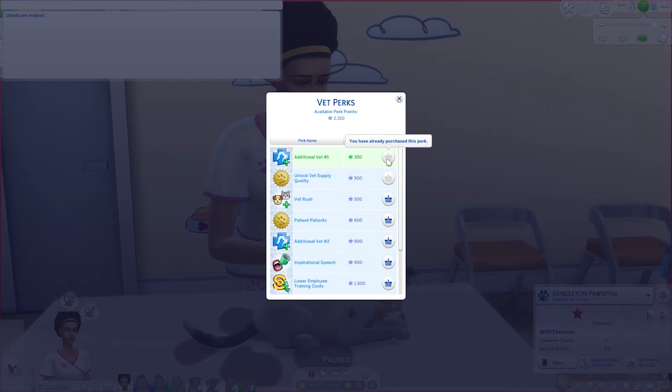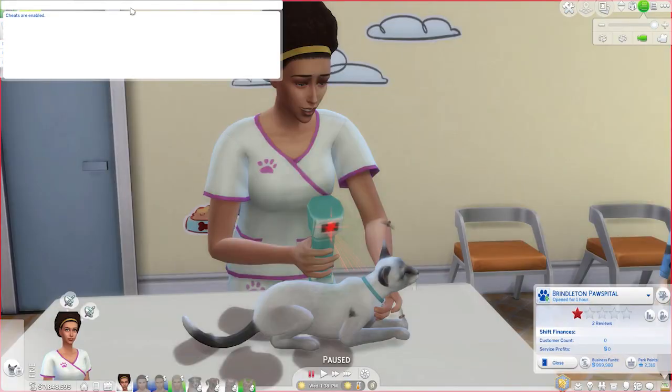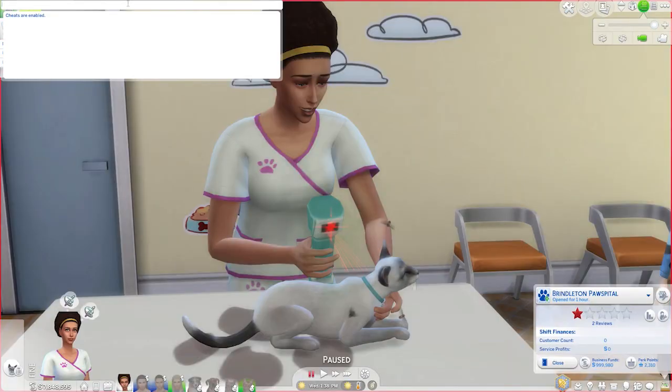Now I can come over here to my perks and as you can see it's all grayed out, and if I mouse over it says I have already purchased this perk. So that's it guys. If you want to close the cheat box, you just hit escape on your keyboard and poof, it has gone away.